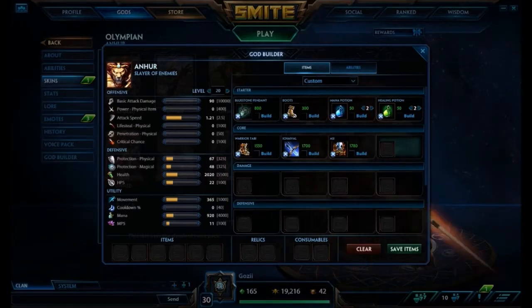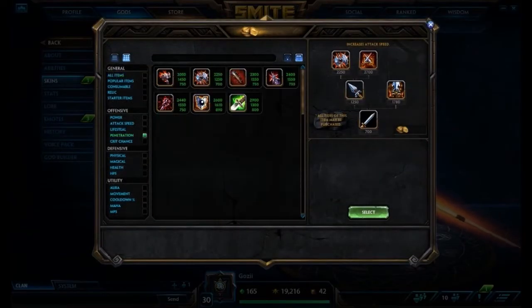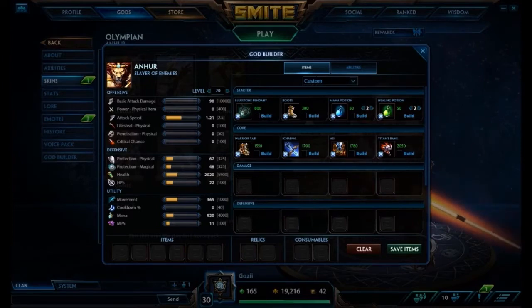So that being said, after Asi, we're going to go into more penetration with Titan's Bane. This will give you base 30 physical power, and then all of your physical attacks will also get 33% physical penetration. Titan's Bane is actually a pretty cheap item at $2,050. I think that's really not too bad — it gives you a really good power spike, something that Anhur definitely needs.